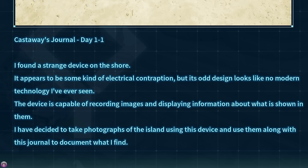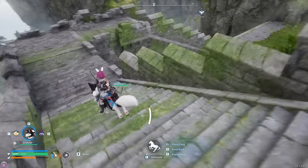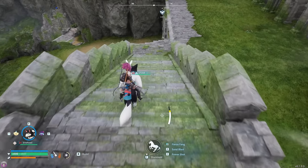Castaway Journal Day One: 'I found a strange device on the shore. It appears to be some kind of electrical contraption, but its odd design looks like no modern technology I've ever seen. The device is capable of recording images and displaying information about what is shown in them. I've decided to take photographs of the island using this device and use them along with this journal to document what I find.'